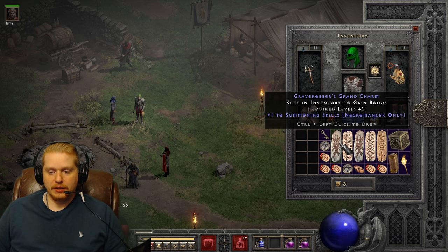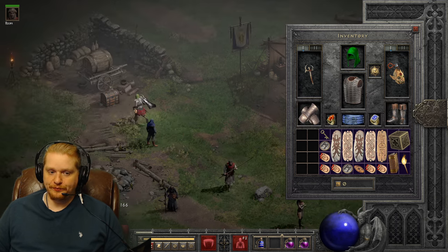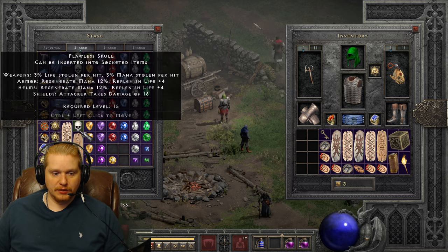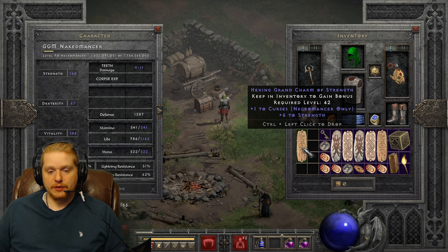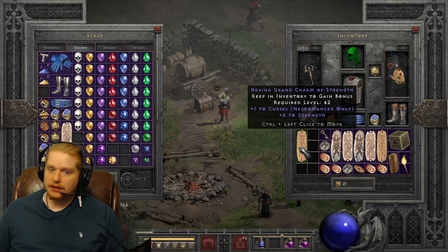If I switch over to my other weapon set which is my Arm of King Leoric, I'm running level 37 skeletons and level 39 mastery, which is really sweet. Quite a few of those plus two skills comes from these. A bland plus one summoning skills charm is nothing compared to that summoning skills charm with 36 to life, because it gives extra survivability. So when you find a charm that is useful - like this plus one curses - not a lot of necromancers are really worried about plus one curses.